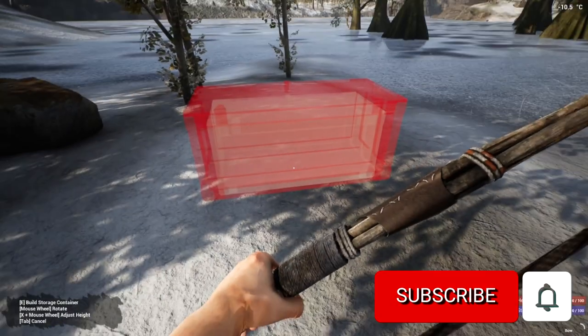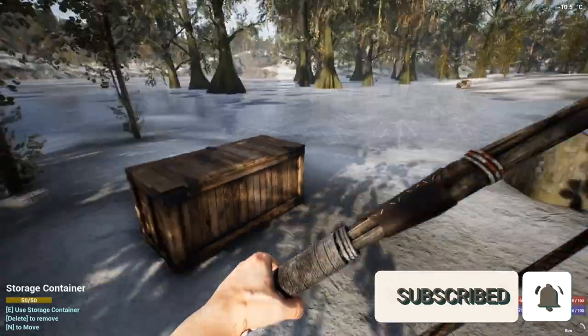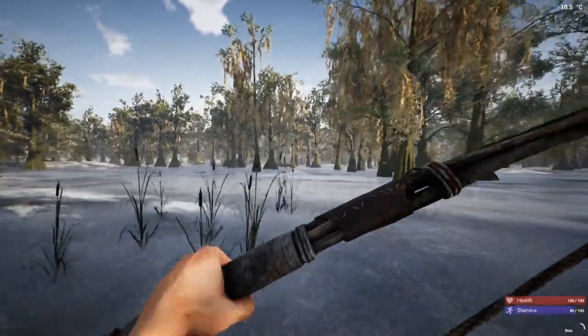You're definitely going to want to bring planks to make a chest, or bring a chest, because if you don't have the larger backpack you're going to need the chest so that you can store and transport everything that you need to get while you're out here.